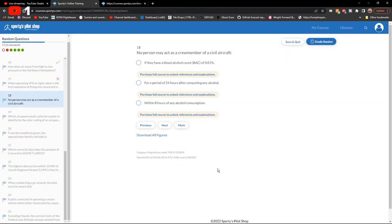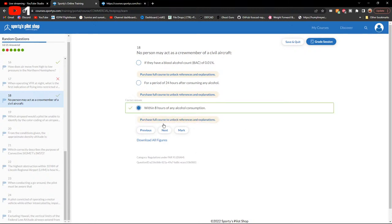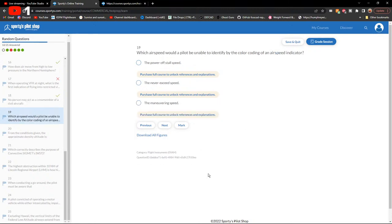No person may act as a crew member of a civil aircraft within 8 hours of consuming alcohol — the bottle-to-throttle rule. Correct answer confirmed.